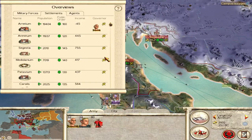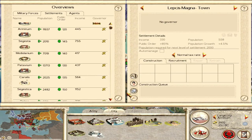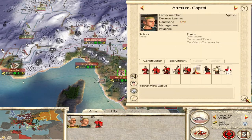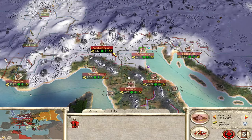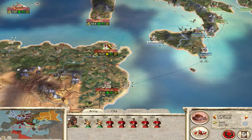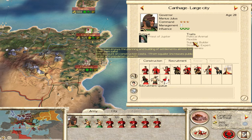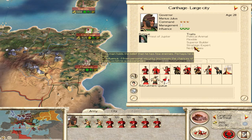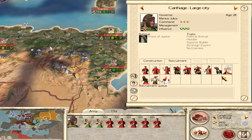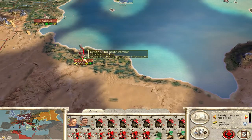In terms of everything we did, I think we've completed all our construction — let me check. I forgot we've got a general there as well. Leptis Magna looks all right. We've got this guy here who's actually okay as a commander. And then we've got Carthage here with Mani as Julius, who's quite a good commander but also a superior builder. He's a political animal, so cool.